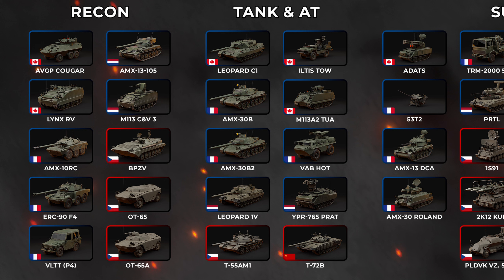Next up, tanks and anti-tanks. We've got the Leopard C1 for the Canadians, the AMX-30B and AMX-30B2 for the French — no surprise there. Then we've got the Leopard 1V for the Dutch, and the T-55AM-1 for the Czechoslovakian units. We get the Iltis TOW for the Canadians, and the M113A2 TUA — basically the usual M113 box but with a TOW launcher on top. Then we've got the VAB-HOT. We've seen these in Wargame and Warno. Then the YPR-76PRA-T, which I'm pretty sure appears in Wargame Red Dragon. And finally, the USSR gets a new unit — the T-72B — which has the same range as a T-80 in this game.